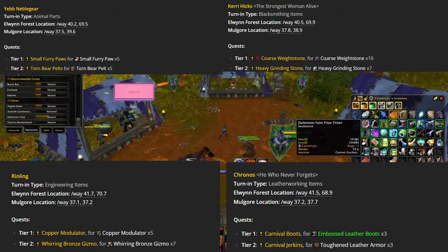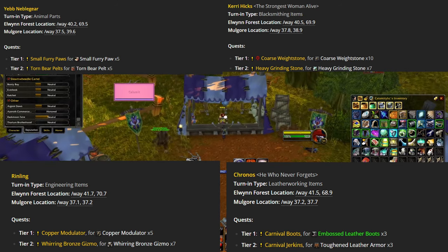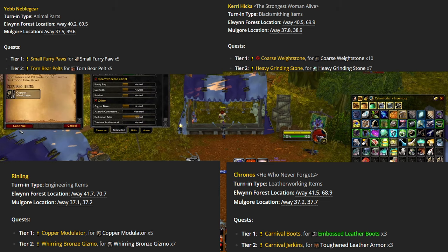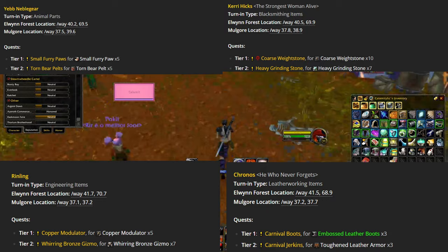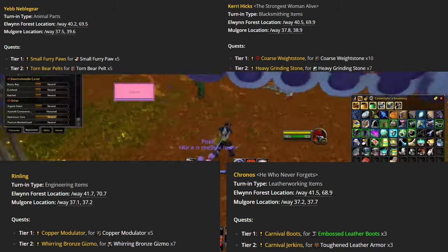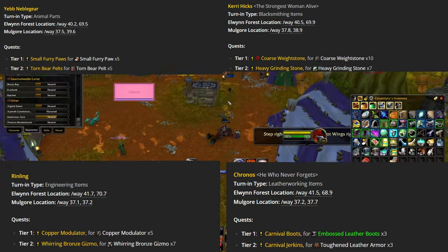Tier 1 gives 1 ticket and Tier 2 gives 4 tickets. So if the price of a Tier 2 item is worth 4 times or less than a Tier 1 item, it is better to turn in Tier 2 items, and vice versa if Tier 2 is more expensive. For future phases, the same logic applies — Tier 3 gives 8 tickets and Tier 2 gives 4 tickets, so if a Tier 3 item is worth twice or less than Tier 2, do the Tier 3, etc.